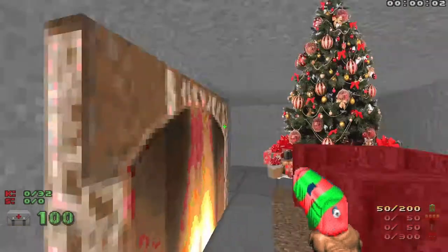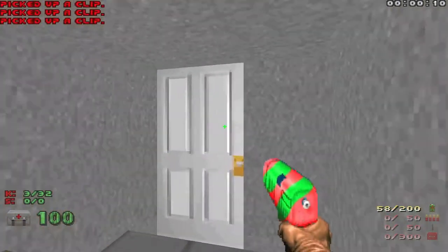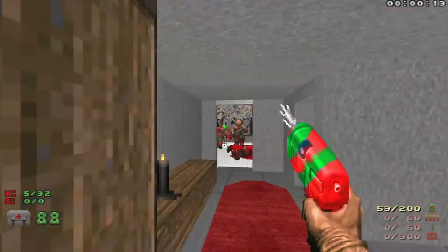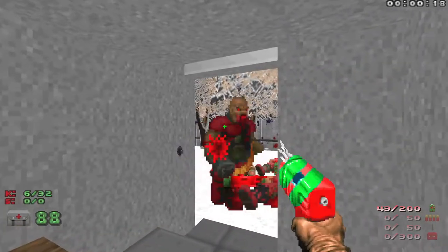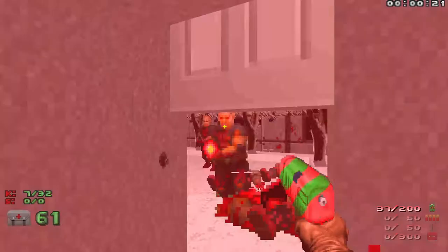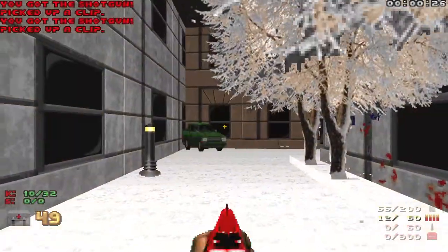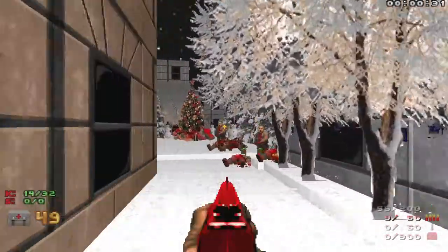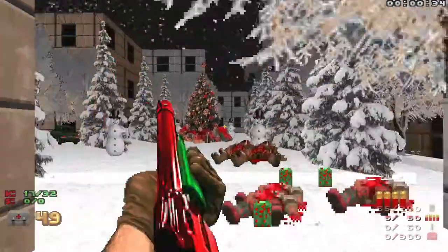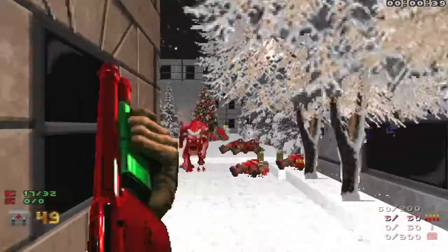Alright, starting off with Entryway. Let's head over here, take out some zombies, and then take out some guys right outside here. And you gotta love the little Santa hats on the Pinkies and the Imps.